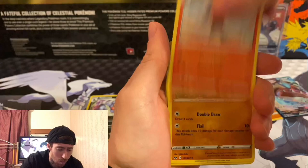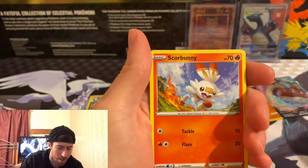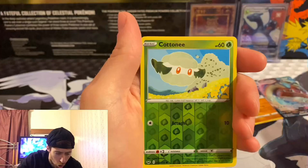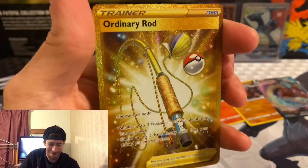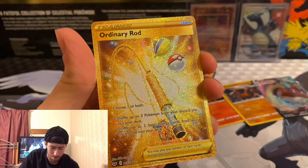We got a Ralts — oh, I didn't realize there were two in the background. We got Galarian Ponyta, Cottonee, Scorbunny, Silicobra. And here is our gold card — you ready? Gold Ordinary Rod! Man, this box is lit. I cannot believe how many pulls we have gotten out of this opening — pretty sweet. Not bad at all — look at that, it's beautiful.